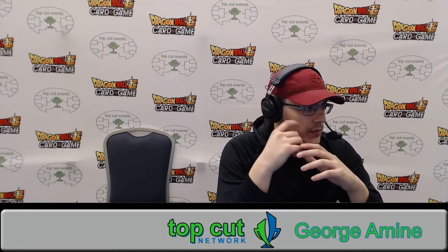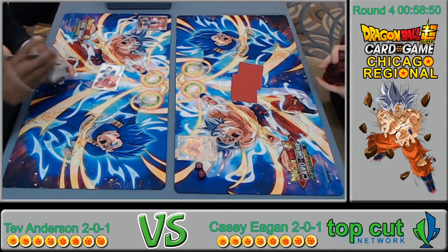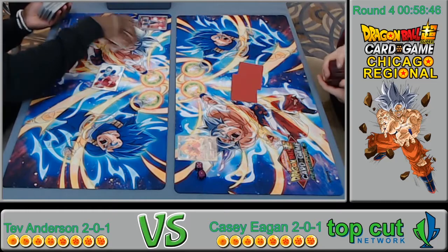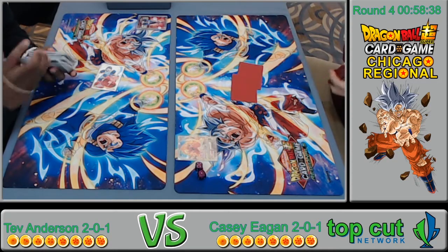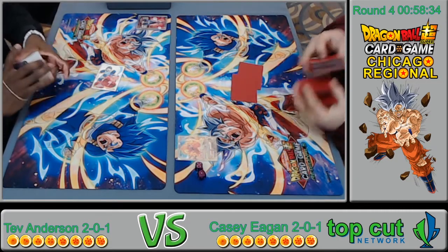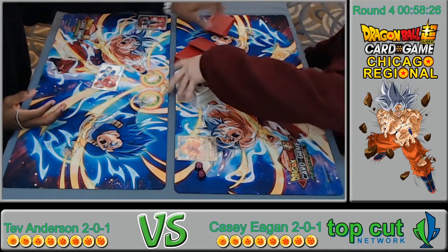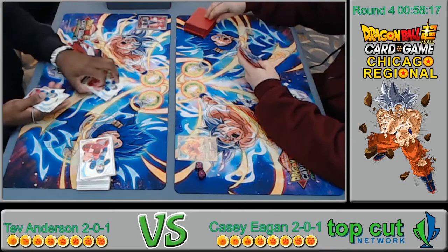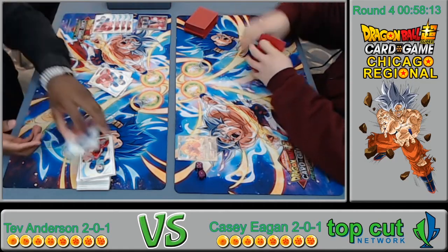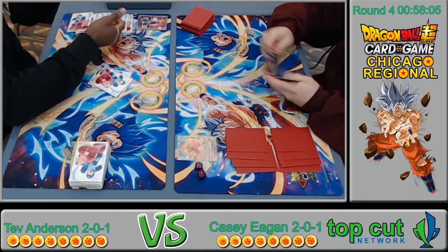He starts with a Topo in hand and has the Reversal Vegeta. The Beerus player chose to keep one card and mulligan the rest — yikes. The Surge Q player chose to keep two. Both hands weren't ideal. They're going to re-draw, and he'll have four cards in hand. We're live, let's run it.